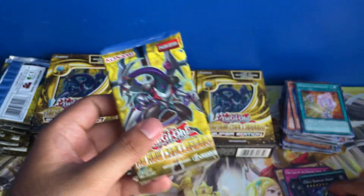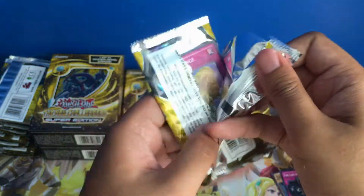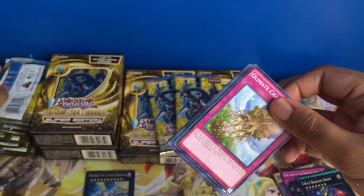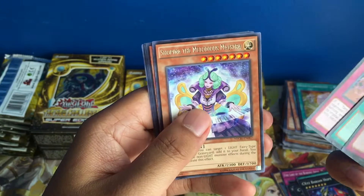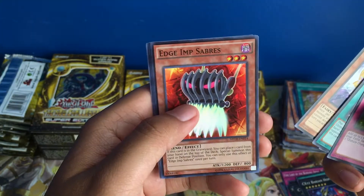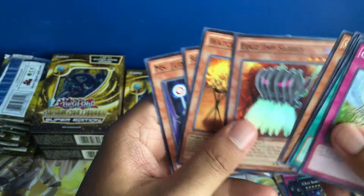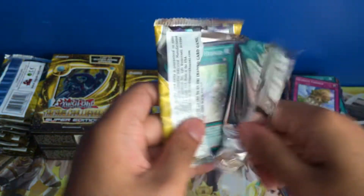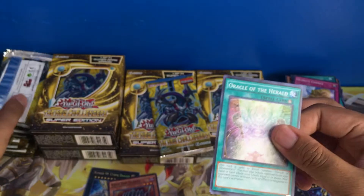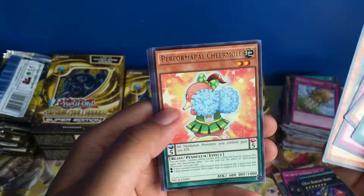Another Burying Hope, Climate Change, rare Chopina. Another holo — Super Rare Edge of Sabers. Let's keep this going. I want some more high rarity stuff. Rare Cheer Mole — nothing there.